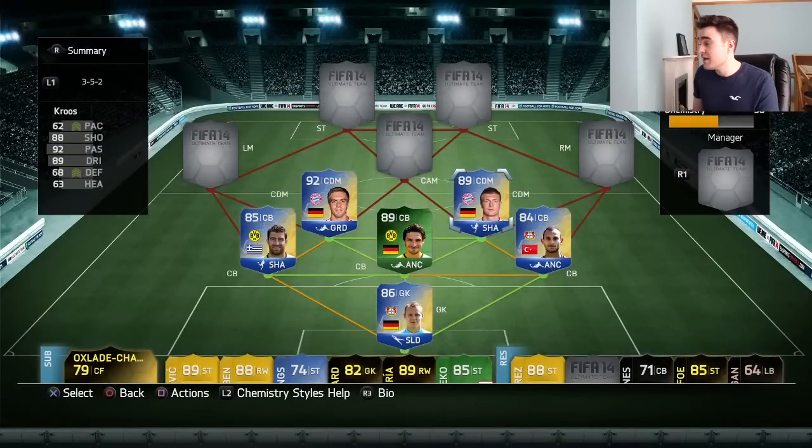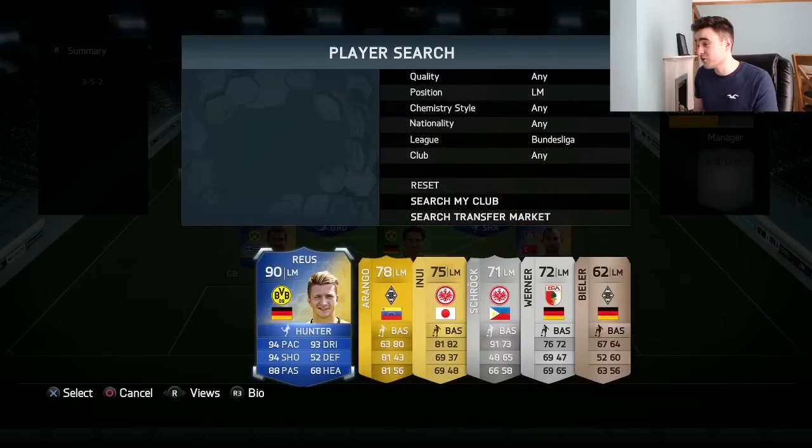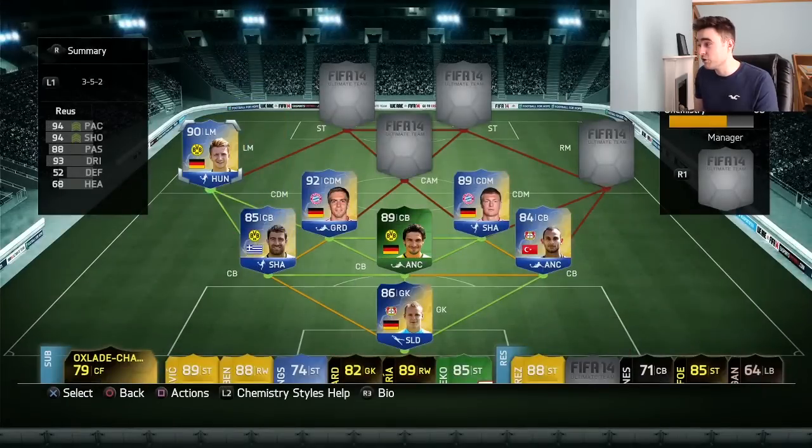Next up we have team of the season Toni Kroos, still over in the Bundesliga, with his 62 slow pace — but those stats: 88 shooting, 92 passing, and 89 dribbling. He looks ridiculously good.